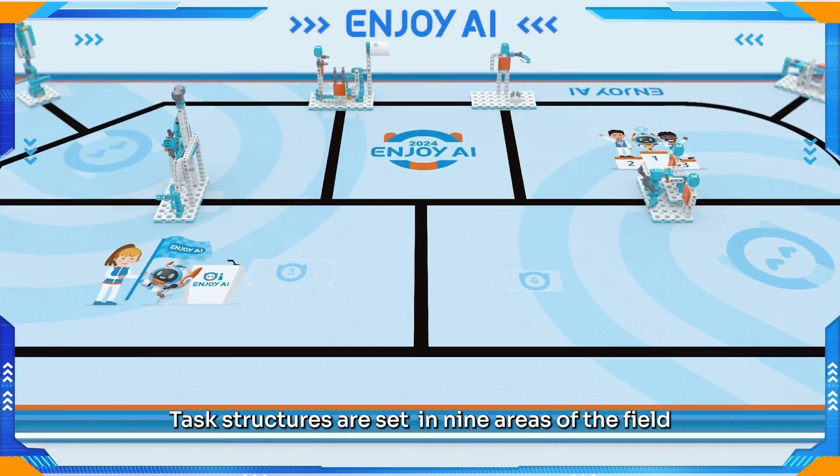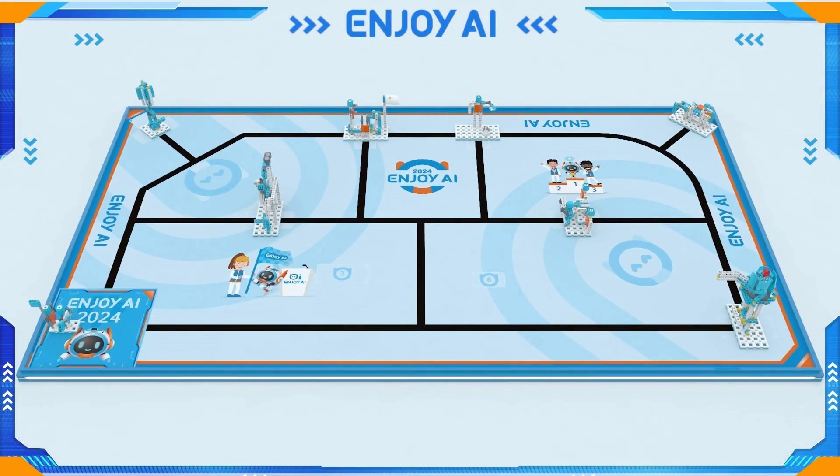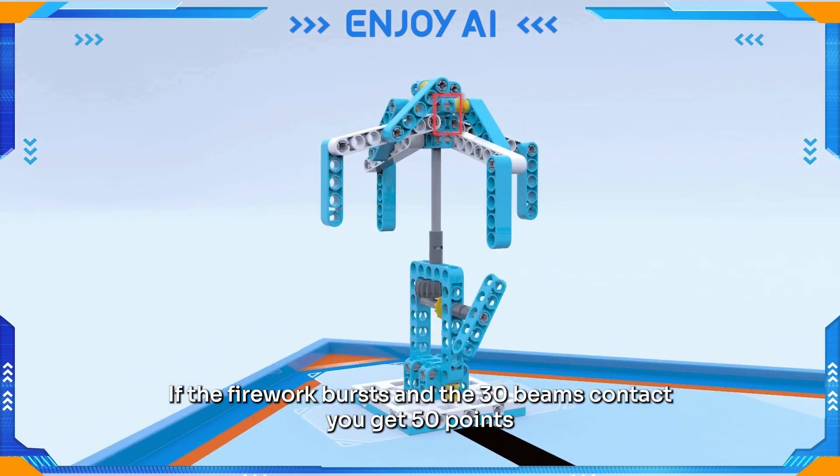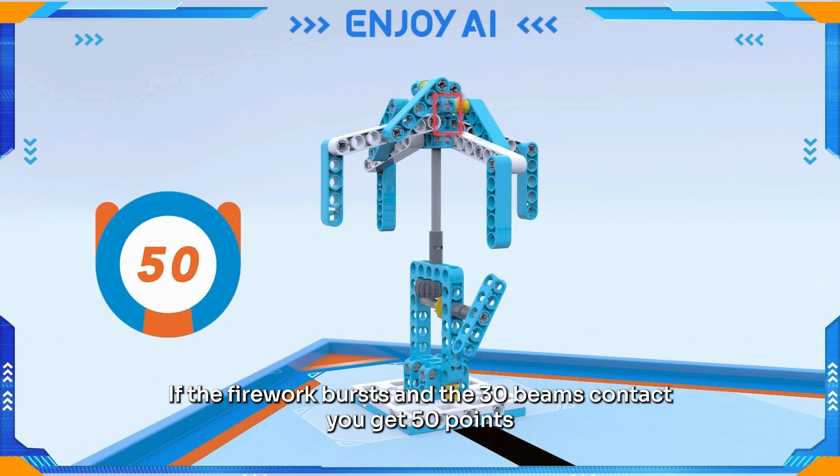Task structures are set in 9 areas of the field. If the firework bursts and the 30 beams contact, you get 50 points.